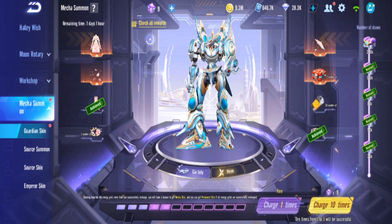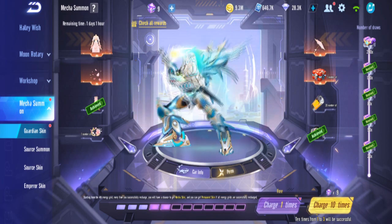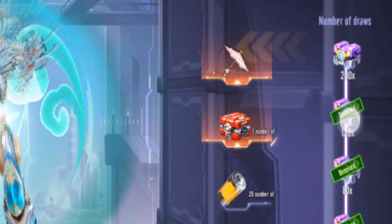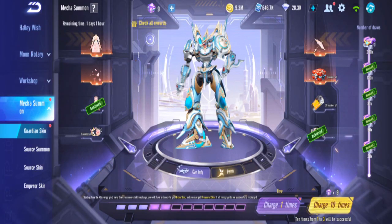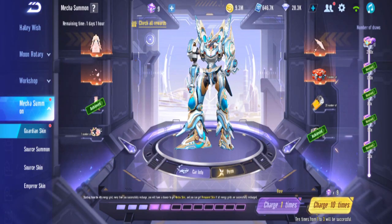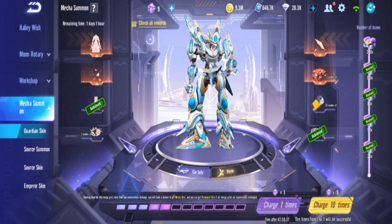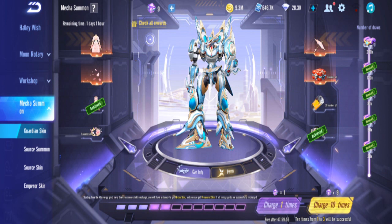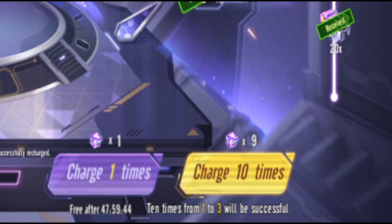Bunny already has 5 bars, so I don't know exactly how much he's used. Looking here, it's not yet 200, so it's 100 something. I'll just start counting from 0. I'll do a free 1-click first — nothing. I'll count by how many times we press the 10. Starting with the Guardian skin. There's a chance this might be the next bar — it's 1 to 3 times.